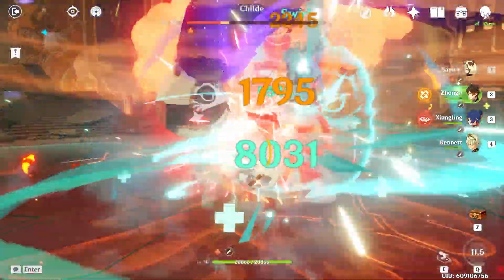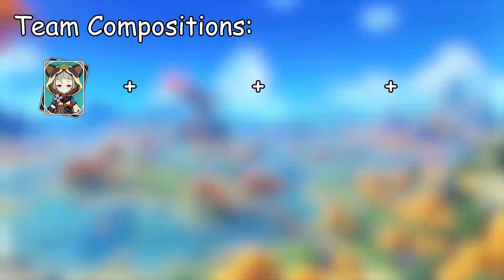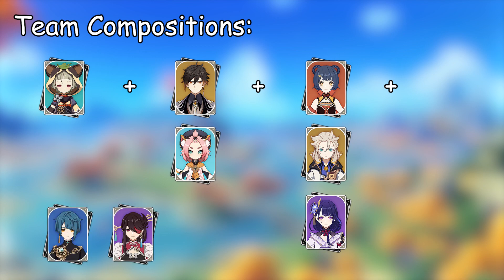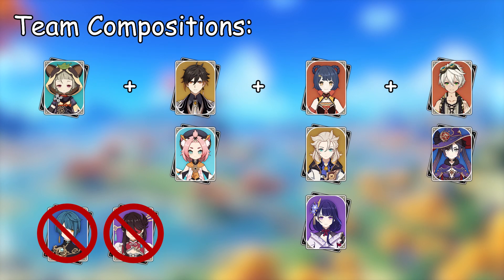As for possible team comps, while Sayu is in her rolling state she cannot dodge but can get hit, so it's crucial to have a shield character like Zhongli or Diona. Characters that can damage off-field are also good, such as Xiangling, Albedo, or even Raiden. Characters with normal attack trigger damage off-field like Xingqiu or Beidou will not work with Sayu, as she doesn't do normal attacks. The elemental absorption priority is Pyro, then Hydro, then Electro, then Cryo, so she often has a hard time destroying Pyro shields — it's sometimes a good idea to bring someone who can break shields for her.